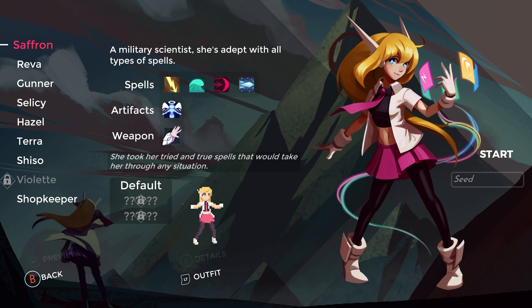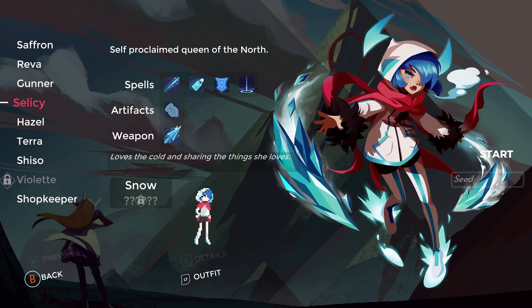Hey guys, WellsNight here, and welcome back to another episode of One Step from Eden. Hope you guys are having an awesome day. I'm having a fantastic day. We're going to play as Celacy, who is a very ice-based character.